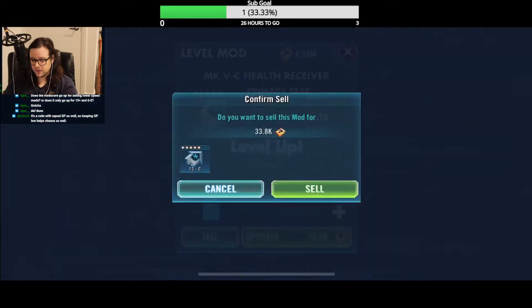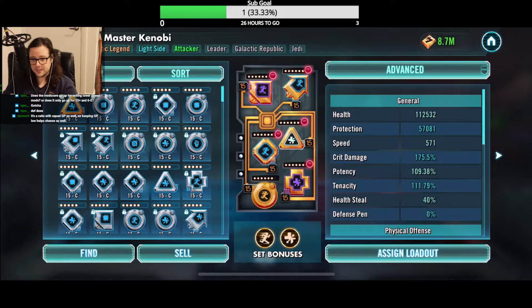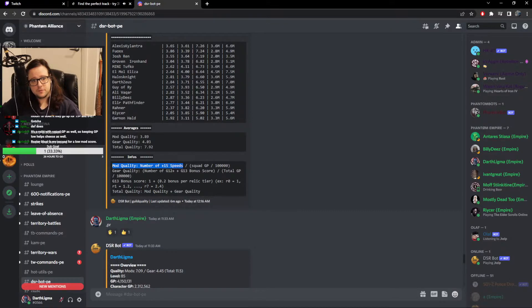On to the blues. I just take them to six to show me the secondary. And yes, it's a ratio with squad GP as well — keeping GP low helps. It's far harder for people with higher GP to get their mod score higher because it does have a ratio of squad GP. Mod quality is the number of plus 15 speeds divided by your squad GP divided by 100,000. So the higher your GP, the harder it is to get a big bump out of your mod score.